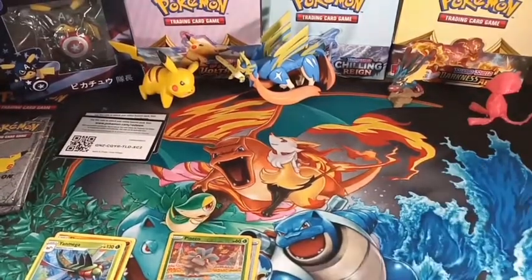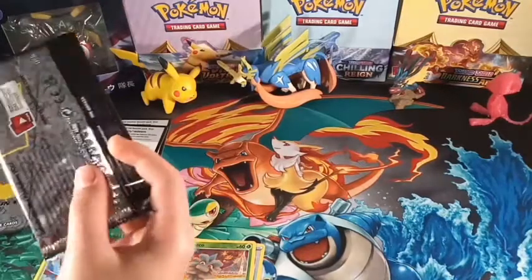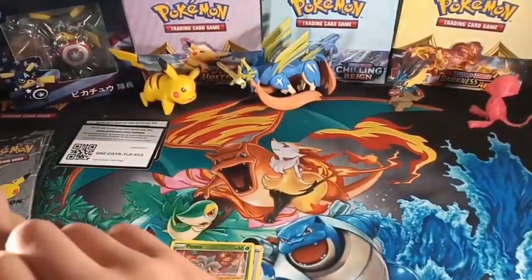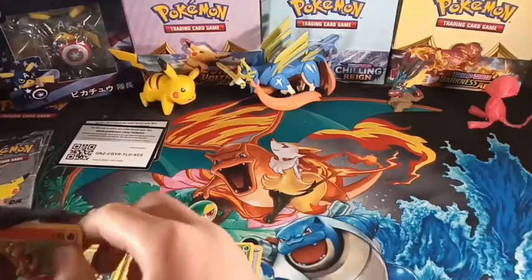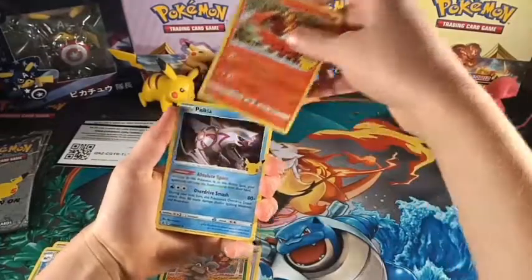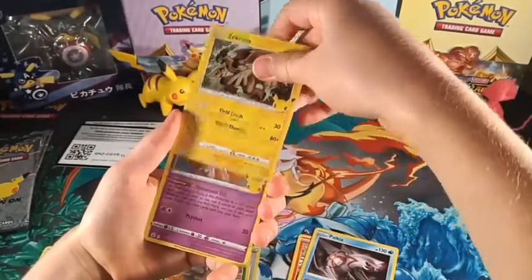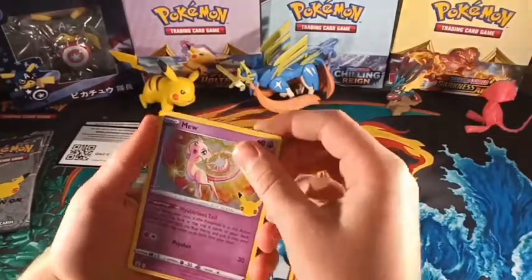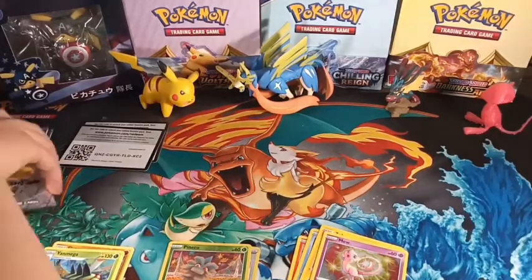If Celebrations was your favourite, we're going into it now. So our first card is Ho-Oh, Palkia, then Zekrom, and Mew — so that's one of the cards I was looking for. I'm going to put that card there and we can get into the next Celebrations pack.